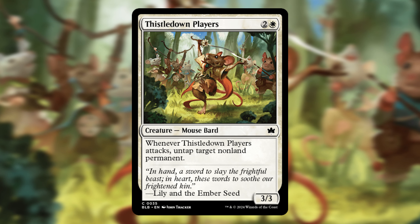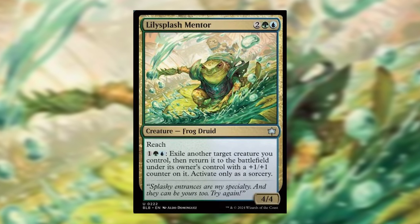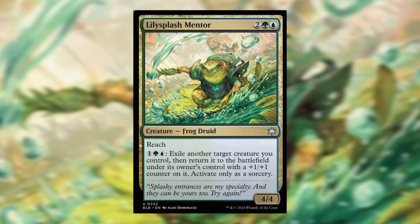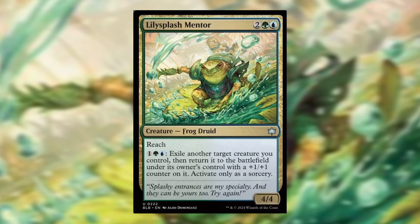My favorite pairing for this card is Thistledown Players, which will let you trigger your Mouse Trapper every time you attack. Lily Splash Mentor is a 4/4 frog druid with reach — pay 3 mana and exile a creature you control and return it to the battlefield.